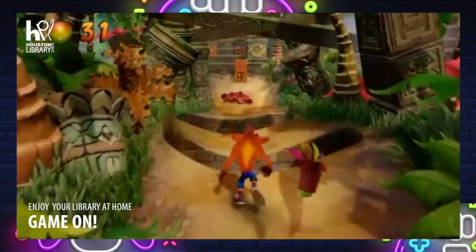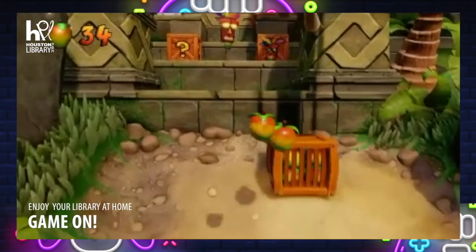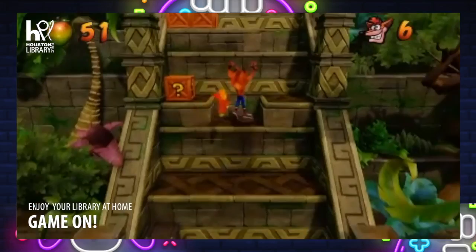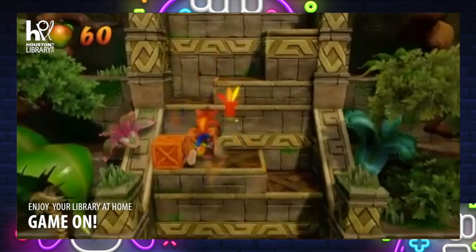The Aku Aku Mask — pretty much this mask is basically an extra shield. Any time you get one and you hit an enemy, you will be protected. The more you stack those up — and there are so many throughout the stages — the more chances you have of surviving an attack from an enemy or an obstacle. If you stack three of them, which we are about to see right here, pretty much you go into an Invincibility mode.